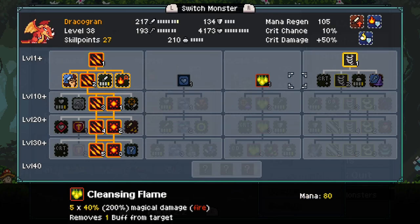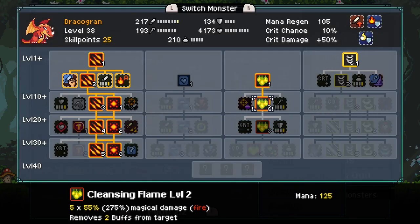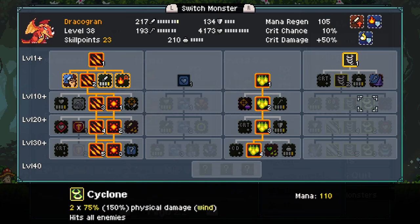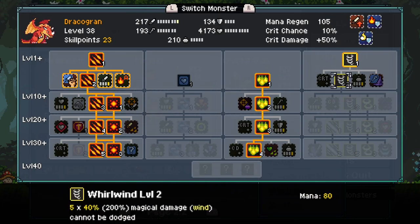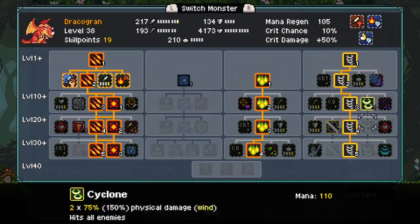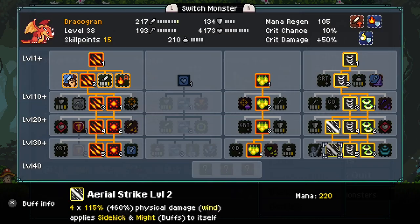When monsters hatch, they have a number of skill points that match their current level, so you can quickly build out that monster's skill tree. Unfortunately, I ended up building a team focused on shields, status moves, and generally frowned upon stall tactics, but the team was a blast to use, and I'm looking forward to using more offensive teams as time goes on and in future runs.